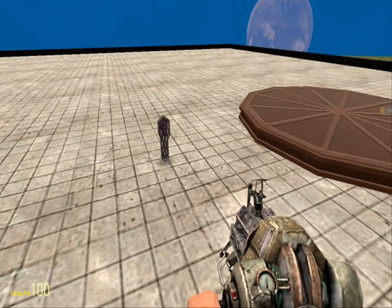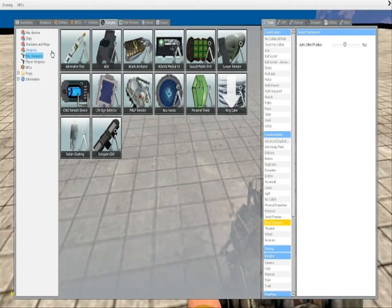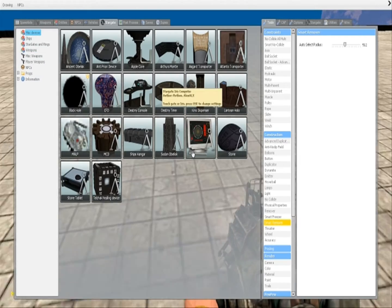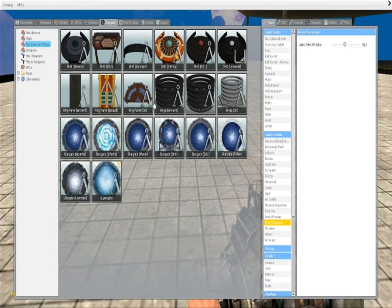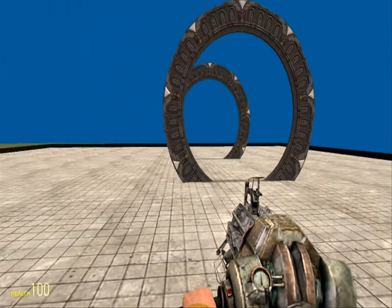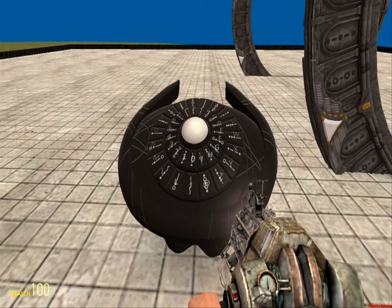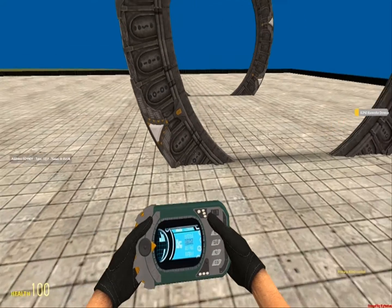Next we have the CFD, or Call Forwarding Device, which is what they called it in the show — although I'm pretty sure that's not what Anubis would have called it. But regardless, let's spawn a Stargate. I'm gonna use the Universe Stargate because they look so freaking cool — and they spin! I like the Universe DHD actually, even though it's probably kind of unrealistic because they wouldn't have really had these. I'm not gonna use the DHD, I'm gonna use the Kino remote.